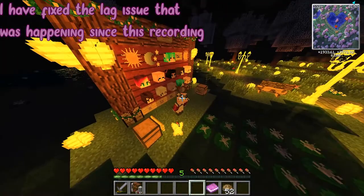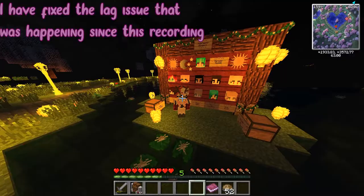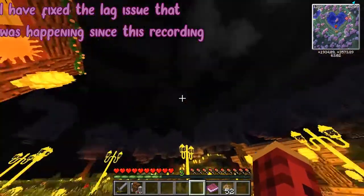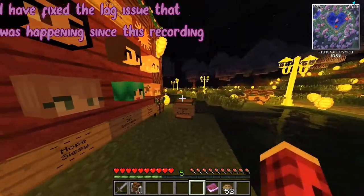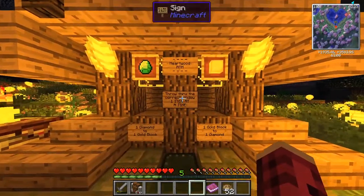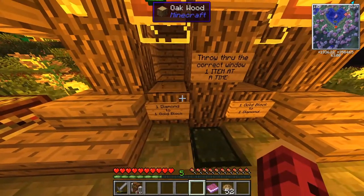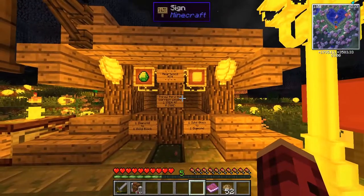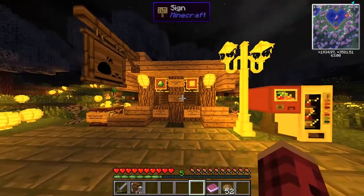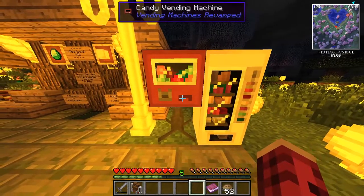Houses — you may choose to build your house in creative. Behind the members and shop announcement board you can find the on and off lever; off will return you to survival and clear your inventory. I broke my backpack just so I can take it with us. Now I'm going to show you guys around what spawn looks like. It happens to be night right now and it's actually really pretty. The currency on the server is gold — you can trade diamond to gold blocks or gold blocks to one diamond.